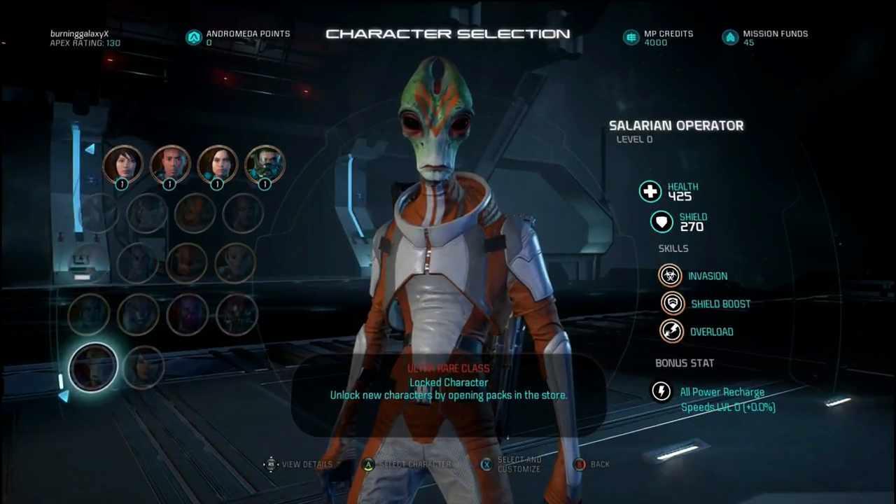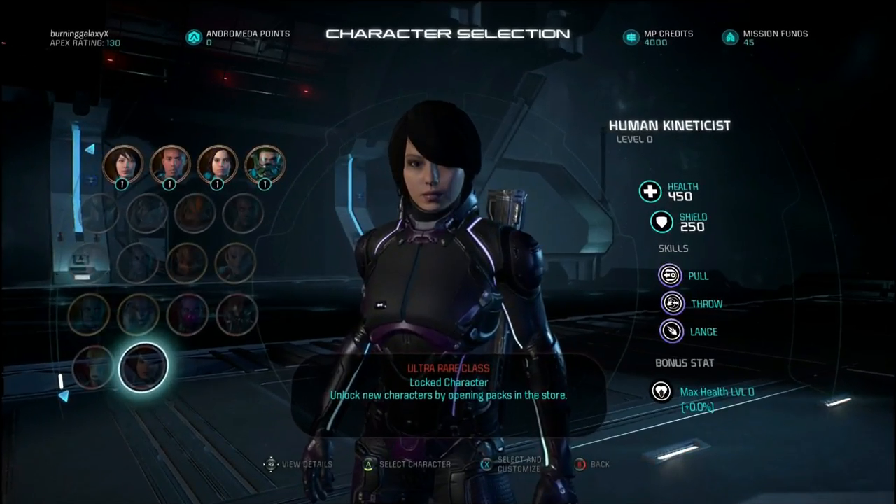The asari huntress has 550 health, a little more than normal, and 250 shields. It has the throw ability, the stealth grid, and the launch biotic power. The salarian operator has 425 health but 270 shields to cover for it, as well as the invasion skill which damages the opponent even through shields, the overload skill damaging shields, and shield boost giving bigger shields temporarily. Last but not least the human kineticist has 425 health, 270 shields, and the skills pull, throw, and lance.